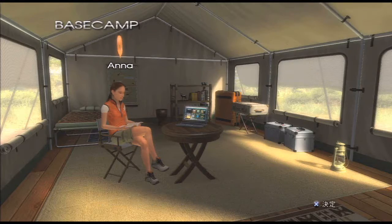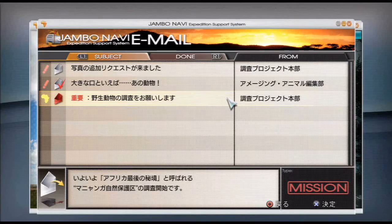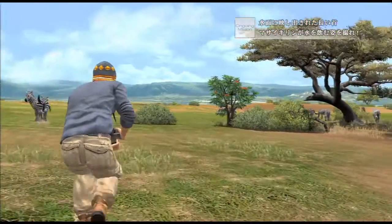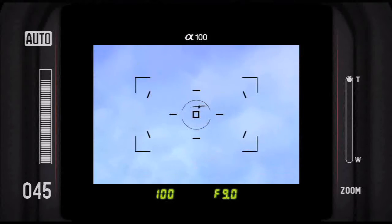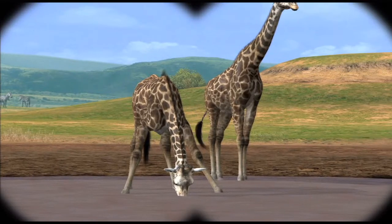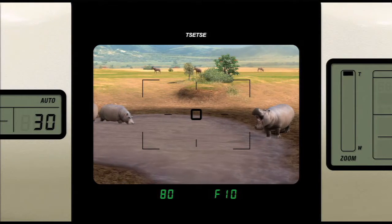Most days begin at base camp, where you can select gear, review photos, and check email for new missions. One ongoing mission simply requires you to snap a shot of each animal in the game, but you'll also receive more specific requests, such as documenting a giraffe's drinking stance or capturing a hippo's wide yawn.